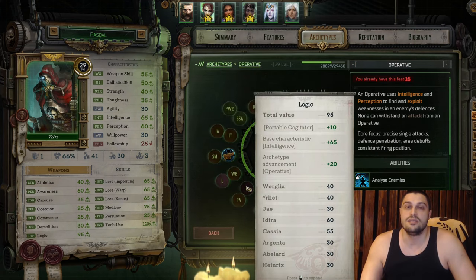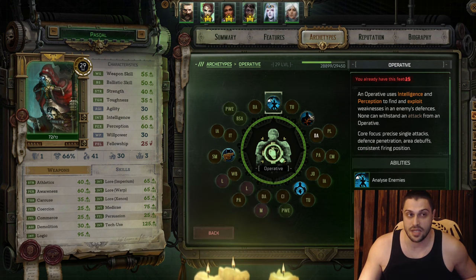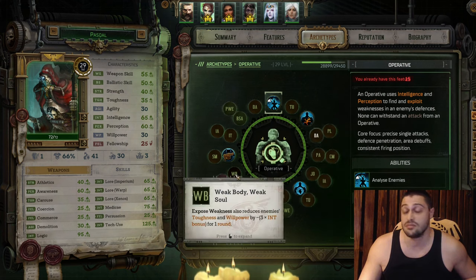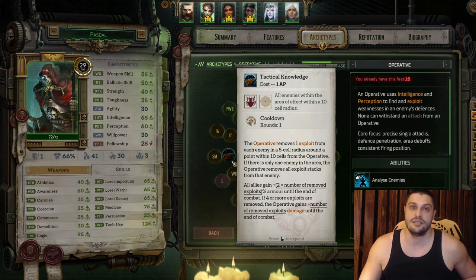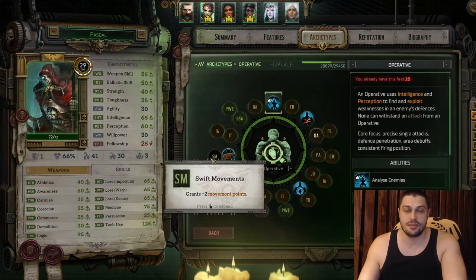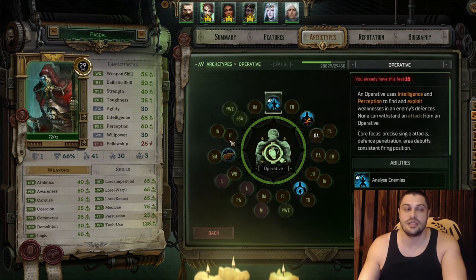For the skill choice on this level we're going to pick Medica. On the next level, we go into Logic, and of course we take Perception for a characteristic. The next talent is Weak Body, Weak Soul — in short, when you use Exposed Weakness you also remove some health points from enemies. It merges well with all of Pascal's abilities. For skills, we're going to learn Logic again. For the final active ability, we learn Tactical Knowledge — when things get rough, Tactical Knowledge buffs your allies around you, giving them extra armor based on the amount of Analyze stacks on enemies. We'll also give Pascal additional movement points with Swift Movements.